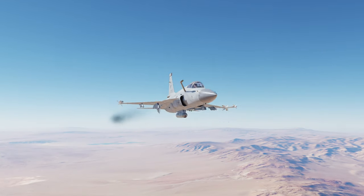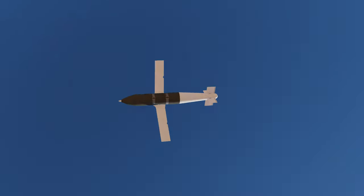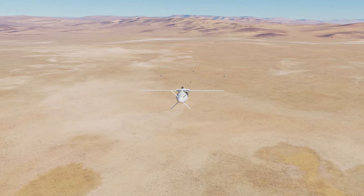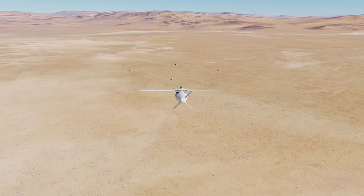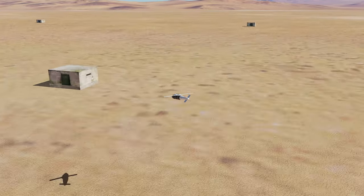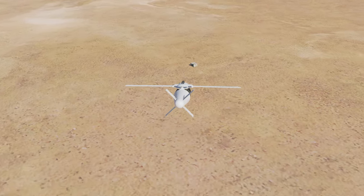That's all the bombs. We're going to check the F10 map here and see exactly how we are doing with the launch procedure. The first bomb is heading towards the first bunker.